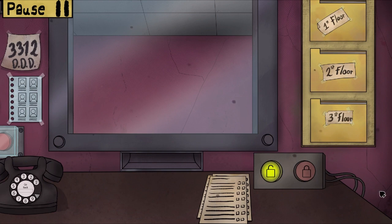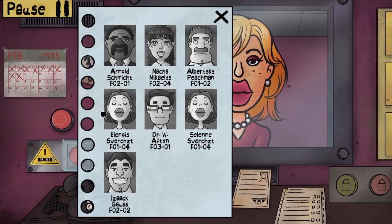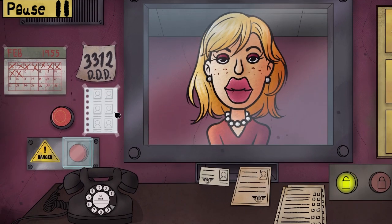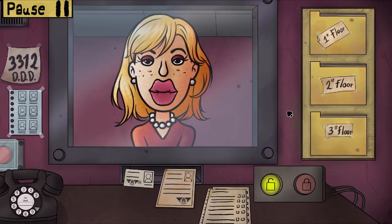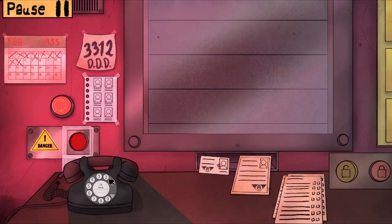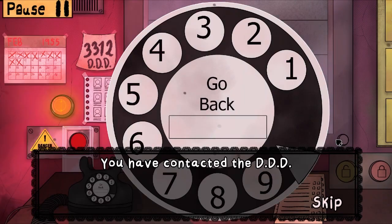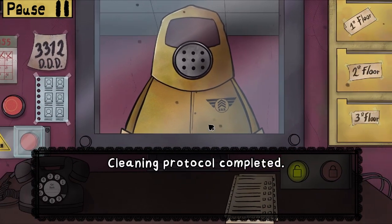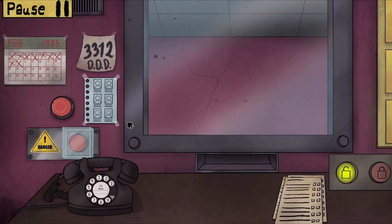Lock it so no one just walks in. Hello — I don't think you're on the list... yeah, you're not on the list. I forgot to lock the door and some weird double ganger just walked through. Three, three, one, two — calling the DDD. Cleaning protocol completed, you can continue your job.